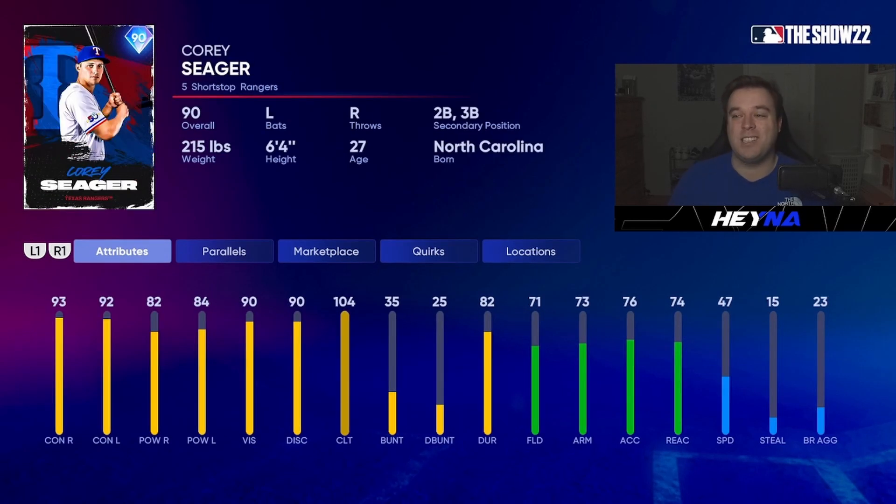The second guy I want to go over is the Corey Seager card. His fielding isn't the greatest — 71 fielding with only 47 speed at shortstop. But this guy is going to be a fantastic second baseman or third baseman for you. Personally, I'm probably going to throw him at third base because 47 speed is a little too slow in the middle infield for me. But look at those hitting stats: 93 contact against righties, 92 against lefties, 82 power against righties, 84 power against lefties. He has such a smooth swing — a big left-handed bat for your lineup. You can bat him in the two hole or clean up. He's probably going to be in my lineup for a very long time considering just how balanced this card is.